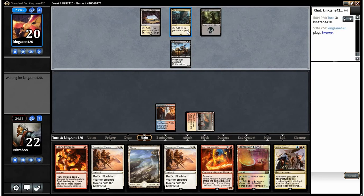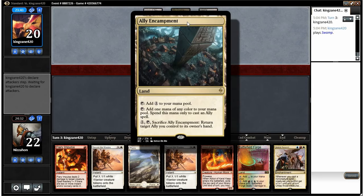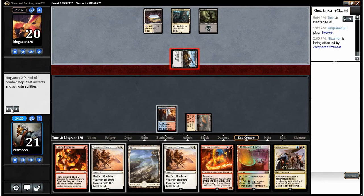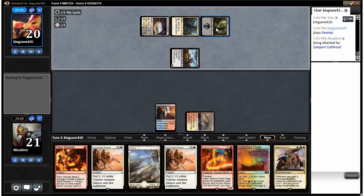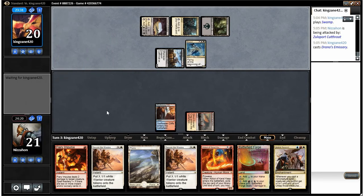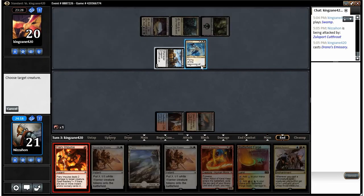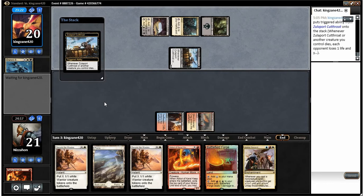I'd actually rather kill Kalastria Healer. Does this let him return it to his hand? Yeah, it does, so that's kind of annoying — I have to wait until he taps out to deal with it. He's playing Draw on his Emissary. That's a bigger problem, so I'm gonna kill that instead, which will make us lose one life and him gain one life from his Cutthroat. We'll go ahead and use Fiery Impulse on the flyer — puts him at 21 and us at 20.